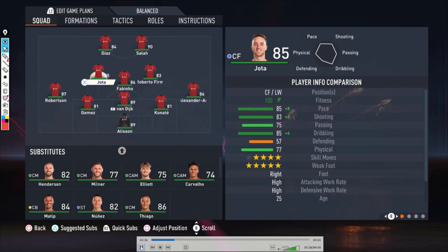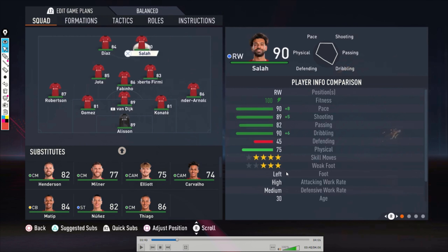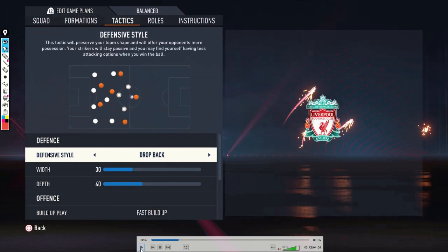For the striker positions, both need to be really fast — 90-plus pace is required. Dribbling and shooting must be good, just what a fast attacker needs. So we're using Diaz and Salah. Both are really fast. Salah has three-star weak foot and is left-footed. It doesn't matter too much which side you play them on — you can swap Salah and Diaz. They need to be fast because they create space with their runs.